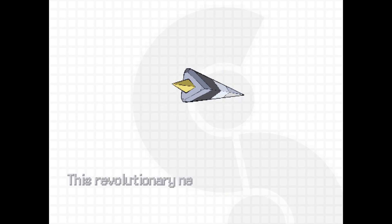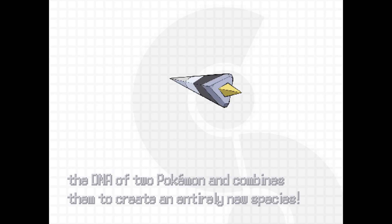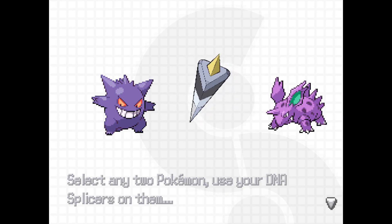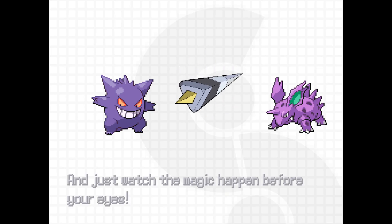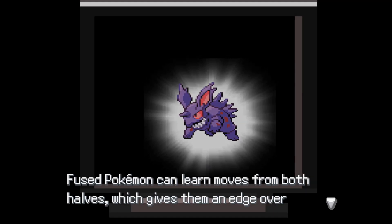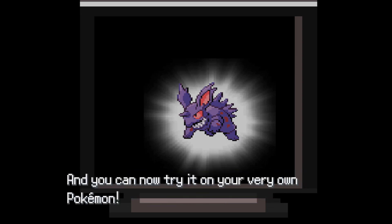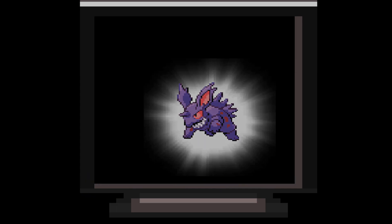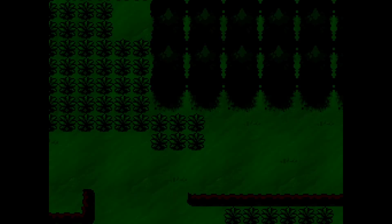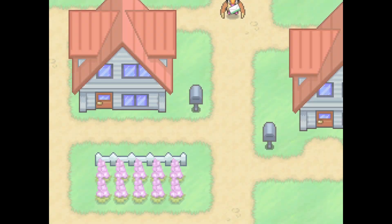That looks like that hurts. This revolutionary new device extracts the DNA of two Pokemon and combines them to create an entirely new species. Select any two Pokemon, use your DNA Splicers on them, and just watch the magic happen before your eyes. Fused Pokemon can learn moves from both halves, which gives them an edge over regular Pokemon. I wonder if there's an FDA in the Pokemon world, or whatever regulates PokeMart items.